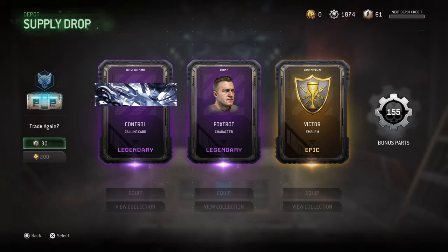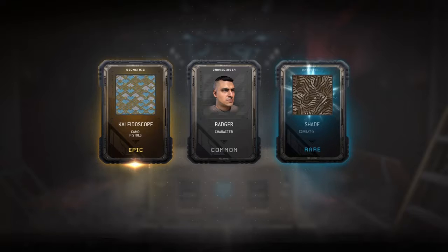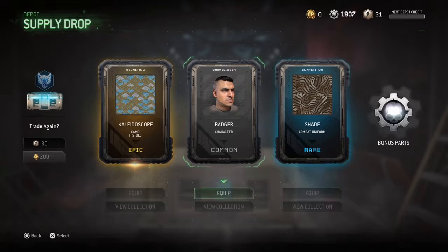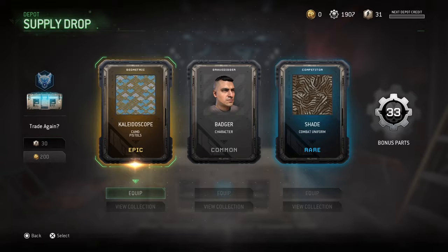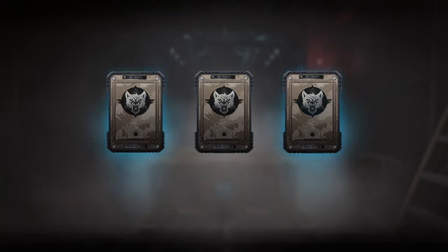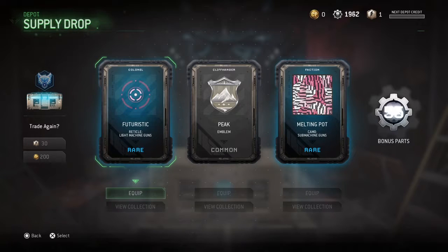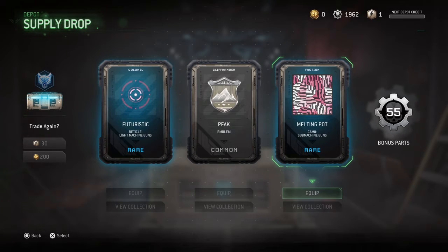I got two more guys. Oh, that's nice. One thing I don't like about this game is you can't put a camo on your Desert Eagle. That's the only pistol I use. I would put this on my Desert Eagle, but you can't. Not bad. I'll put that on probably the M60. Probably use this as well.